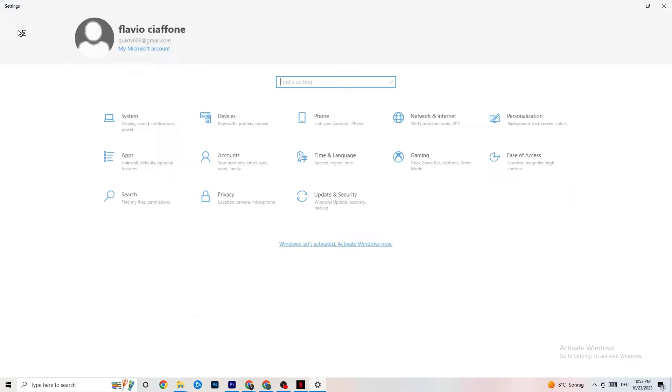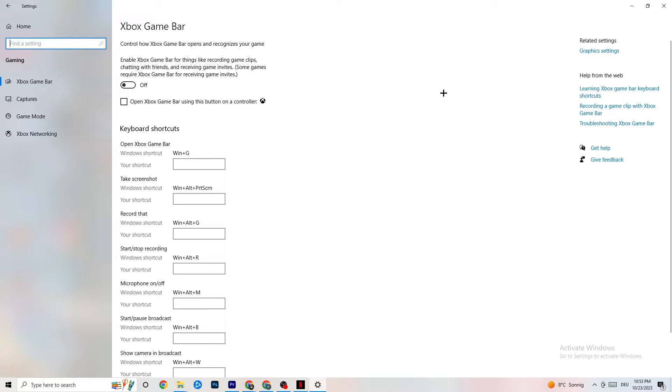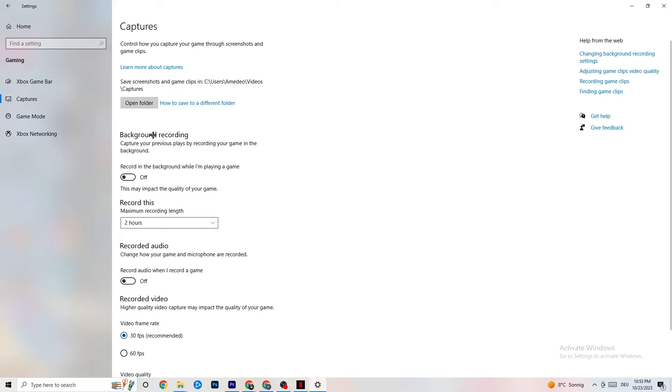Go back to main Settings and click Gaming. Under Xbox Game Bar, turn it off — it consumes a lot of performance that you need in-game, especially on lower-end PCs, and can cause crashes or prevent launching. Then go to Captures, and under Background Recording, make sure 'Record in the background while I'm playing a game' is turned off. Also disable audio recording. If you want to record, use OBS or another dedicated application instead of Windows.